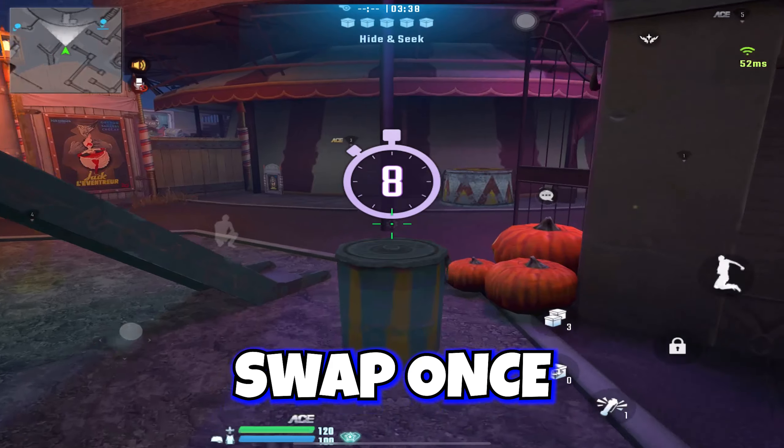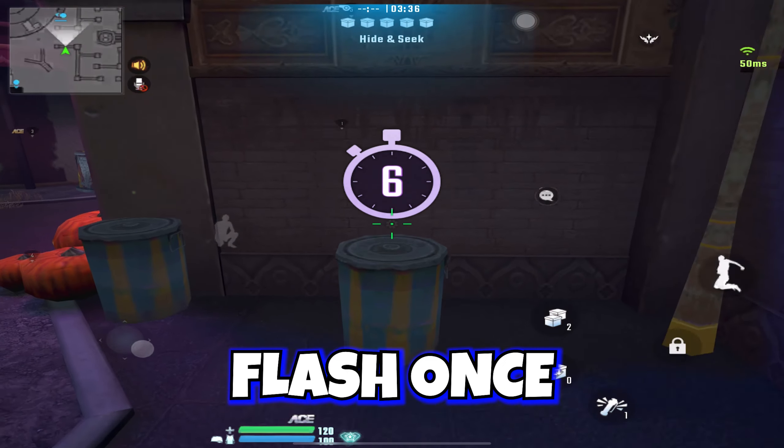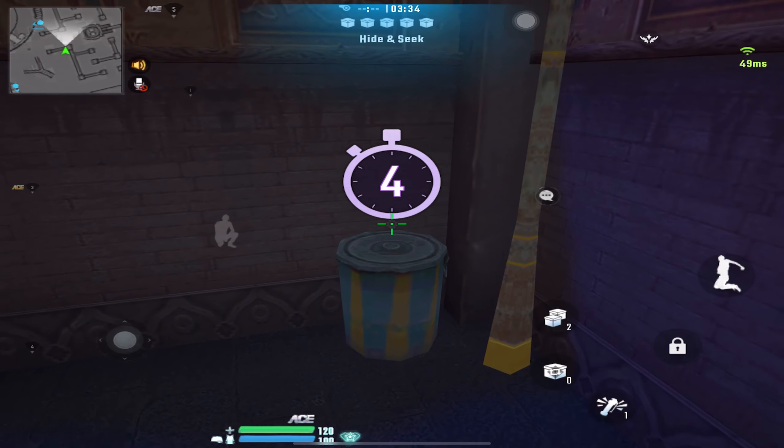When you kill a hider, you earn 300 points, and when you destroy the duplicated items, you earn 50 points.